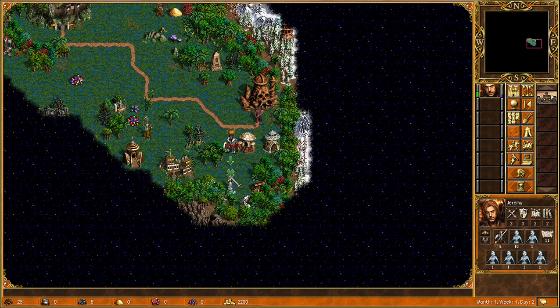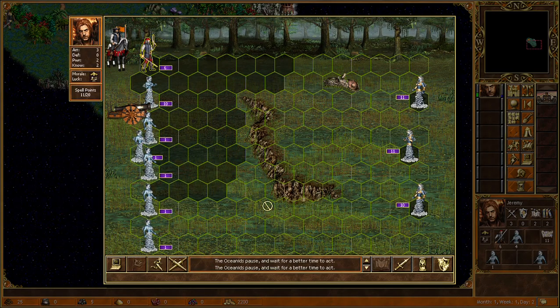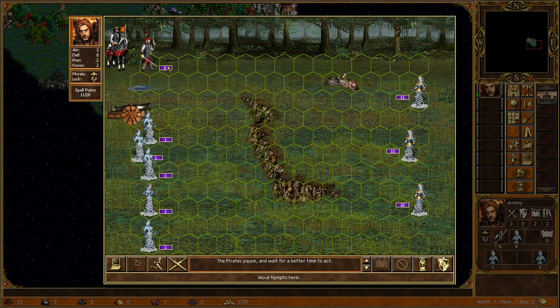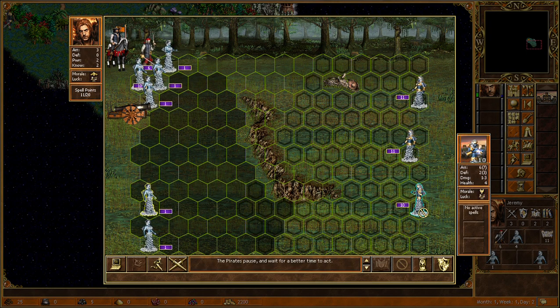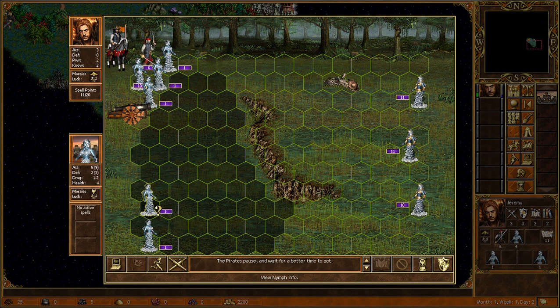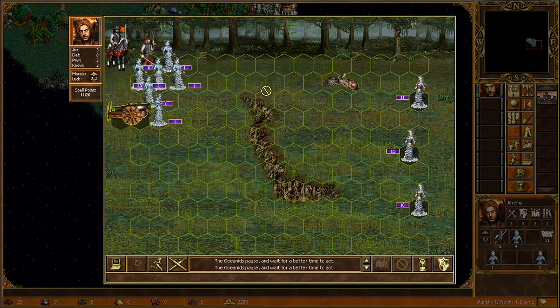They're going to be faster than us. Let me check what they are doing. They're really fast — these are the upgraded versions of the nymphs. The oceanids are waiting, so they're going to do double. Let me just put it over here.